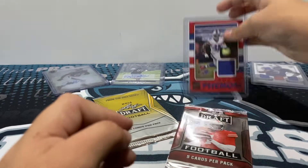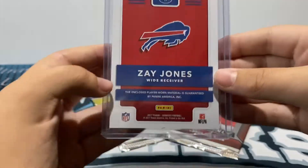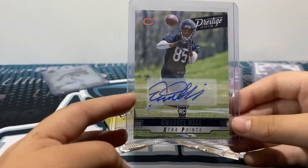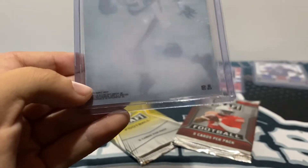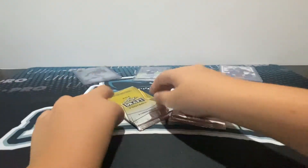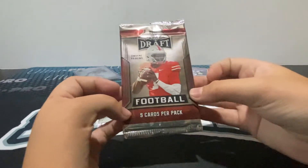We have a Zay Jones Rookie Phenom patch card. We have an Emanuel Hall Rookie Autograph from 19 Prestige. And then we have a Terrence West Autograph from Transcendent — very nice-looking card there. And in the packs, we have a 14 Leaf Draft Football Pack and an 18 Leaf Draft Football Pack.